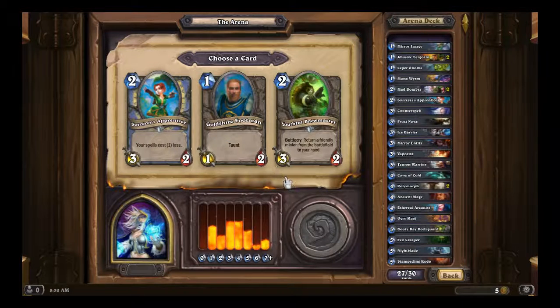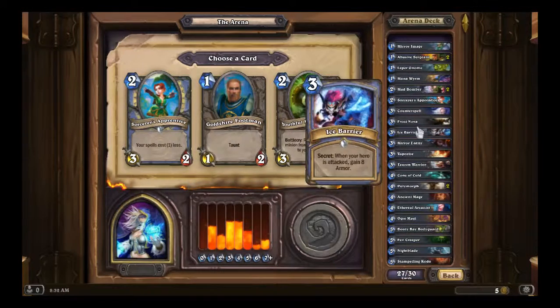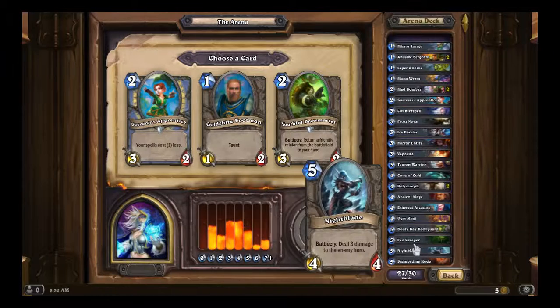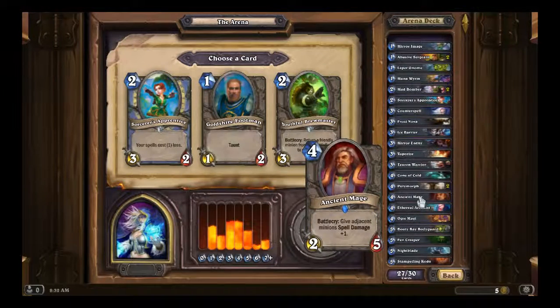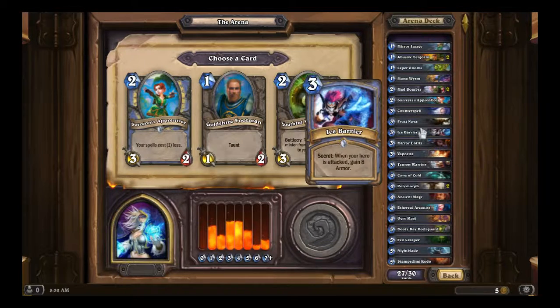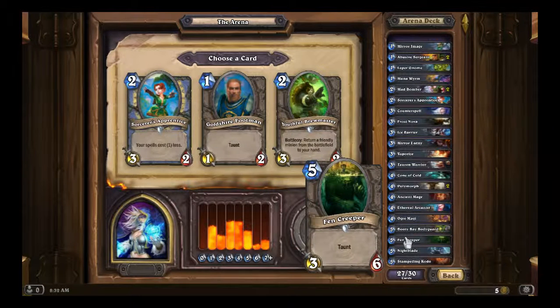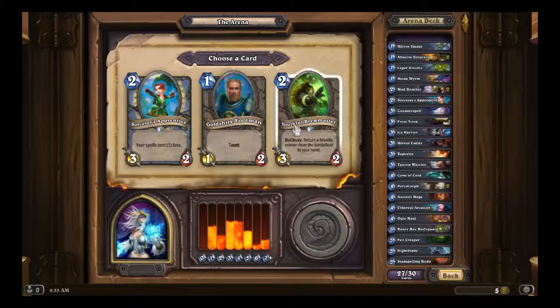Junkbot, what are you doing here? Youthful Brewmaster — that would be useful for the Abusive Sergeants. What other Battlecries do we have? The Nightblade, Ancient Mage. Youthful Brewmaster is decent overall because you can also heal something by returning it to your hand — suddenly that Fen Creeper that was at 1 health is back at full and you can summon it again. I'm going to have to say the Youthful Brewmaster here.